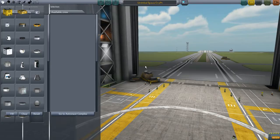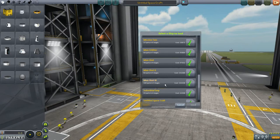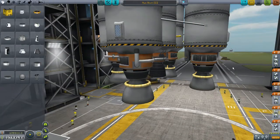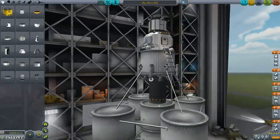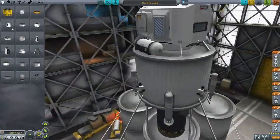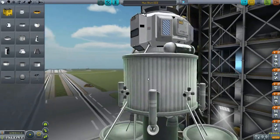I'll show you a capsule I just sent to the moon not long ago. This is Moonshot 3 - pretty simple. Two pairs of parallel stage mainsails, a center core skipper, and topping it off is an Alcor capsule with a really fat lander base.